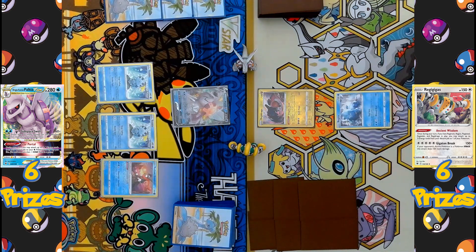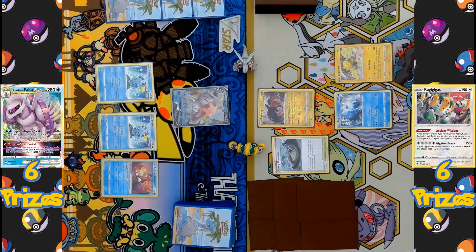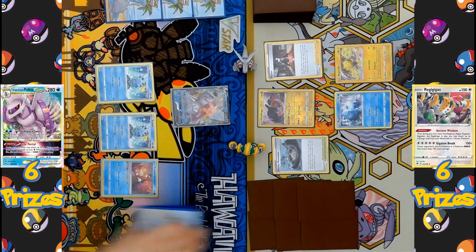Regi Ice comes down to the bench. The Stadium Stormy Mountain is played, activating its ability to search the deck for either a Dragon Pokémon or Lightning Pokémon to put onto the bench. The Pokémon chosen is going to be Regieleki — the third Regi Pokémon on their side of the field.